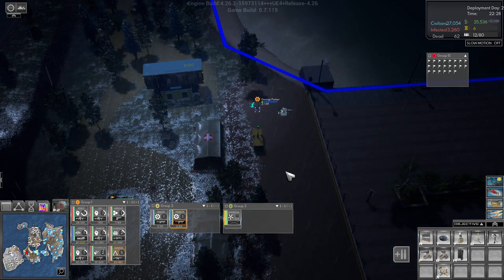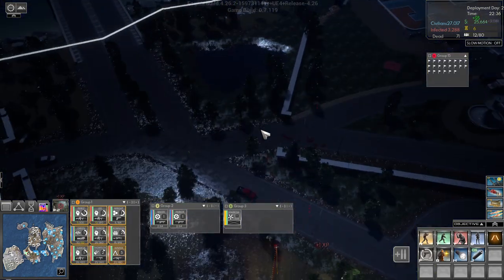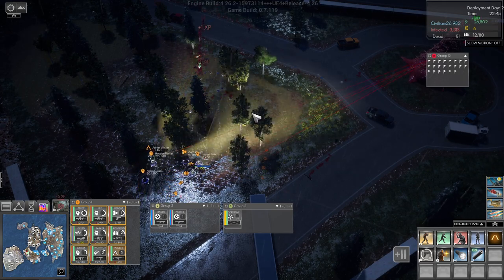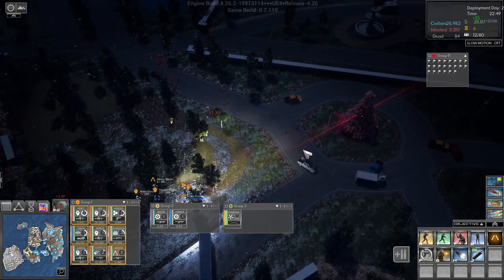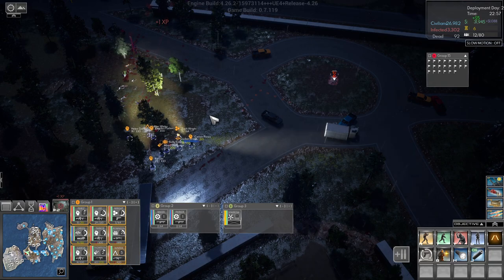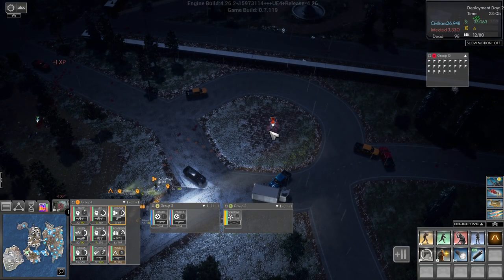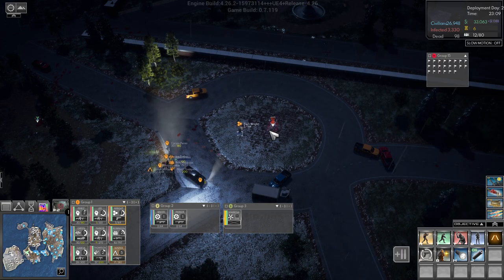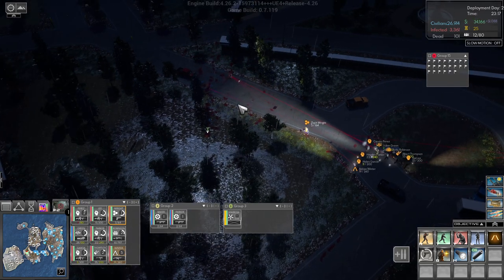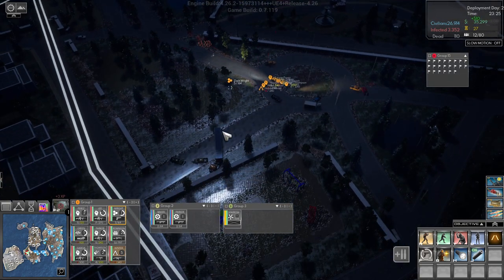Let's get some defense going. Let all these infected go — they're here. We definitely need to go and upgrade our weapons sooner rather than later. Do we have gas masks? We do have gas masks. Get in here and grab that DNA.